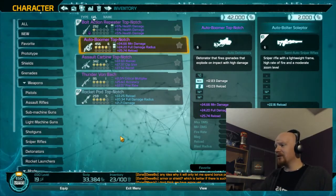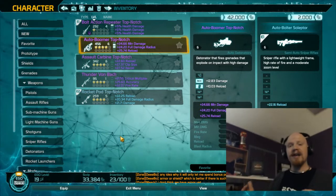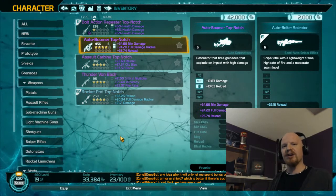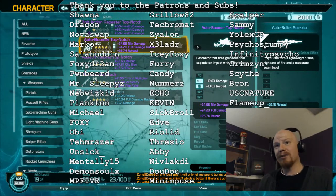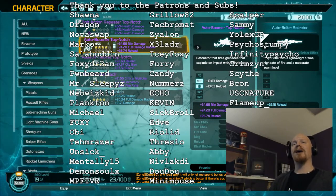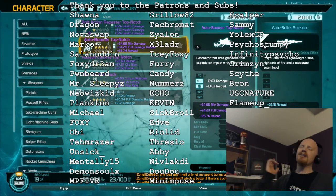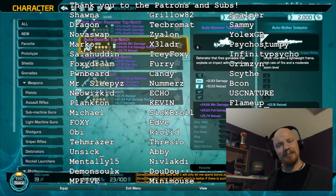That is the inventory and enhancement system for Defiance 2050 week two closed beta. I hope you guys get a chance to try it out yourselves — I think it's an interesting variation on the original Defiance. A huge thank you to the supporters: Shauna, Drago, Knows Up, Marco, Solid, Fox Stream, Pwnbit, Mr. Sleepies, NeoWizKid, Plankton, Michael Foxy, Ob Tem, Razor, Unsick, Mentally, Demon Soul, MP5, Grillo, Matt, David Art, Xlater, Icy, Furry, Canny, Numbers Echo, Kevin, Sick Bro, Edva, Rylan, Threesio, Abby, Niflocti, Dowdo, Mini Mouse, Scalper, Sammy, Yodex, Psycho Infinity, Crimson Scythe, Bacon, USC, Nature, and Flame Up. These are the people that make these streams and videos possible — thank you very much. It's been real, it's been fun — catch you on the flip side, take care everybody.